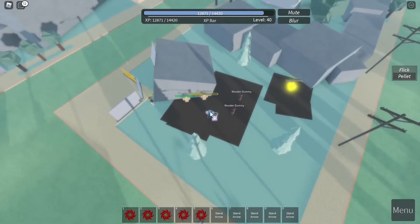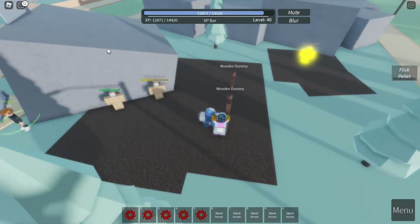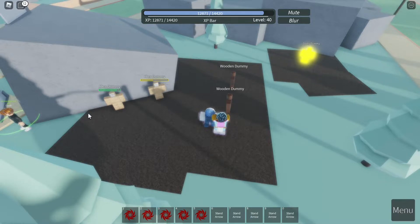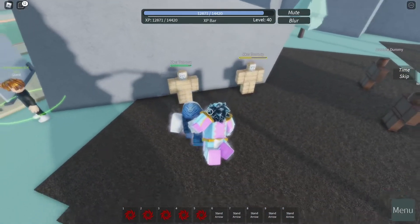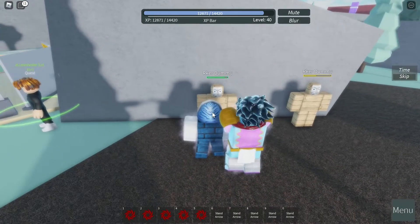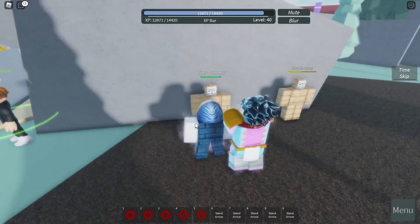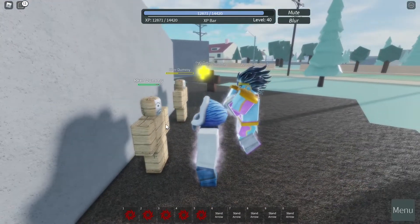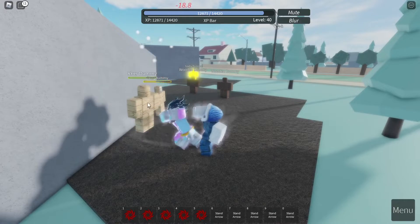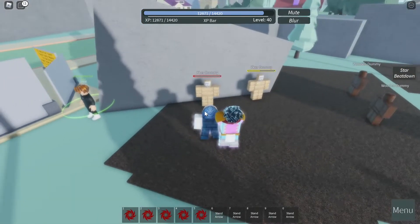Next one is going to be Time Skip. This one is a teleport — put your cursor wherever you want to teleport to, then click H. As you can see, you teleported. Next one is going to be the Star Beatdown. This is a combination of Ground Slam, Barrage, and Heavy Punch at the very end. Click J. As you can see, that's how much damage it deals, and then the Heavy Punch at the very end deals 47 damage. That's the Star Beatdown.